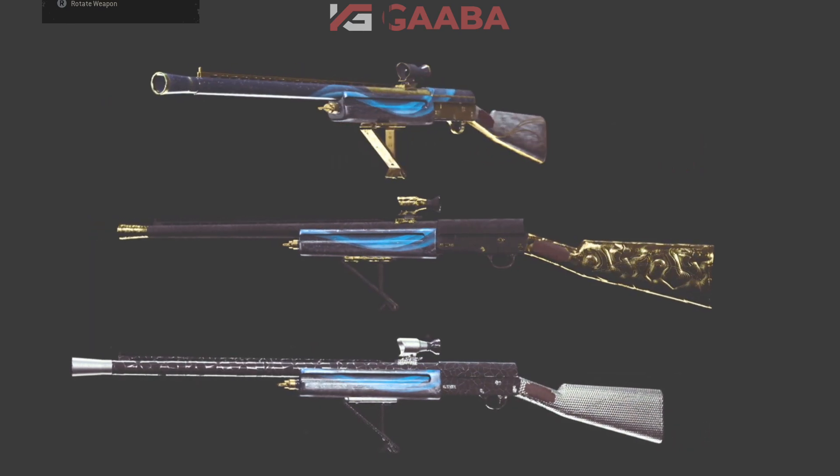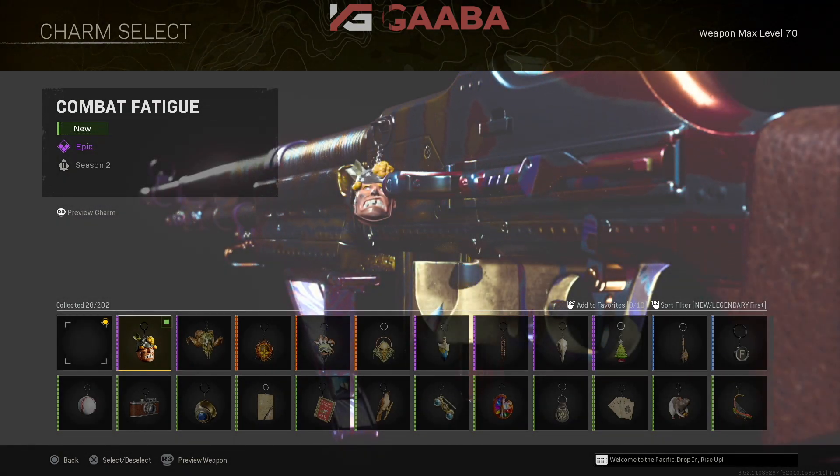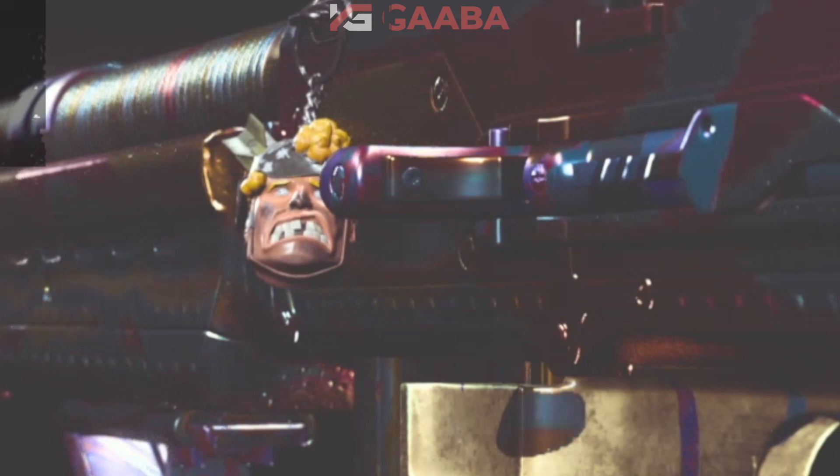I'm not a shotgun player. The Gracie shotgun is really not in the meta at all, so I'm going to brisk past that. You also get a tiny little weapon charm, known as Combat Fatigue. Pretty nice — I like that.